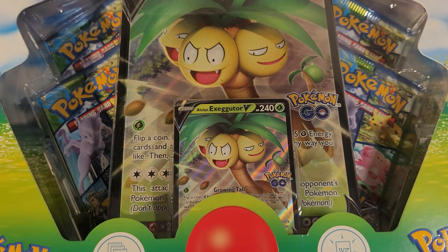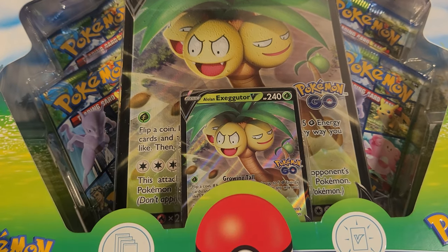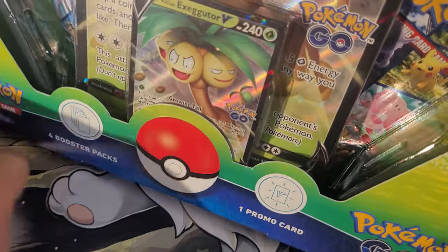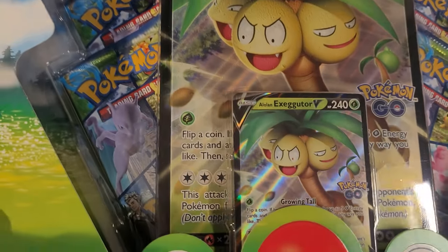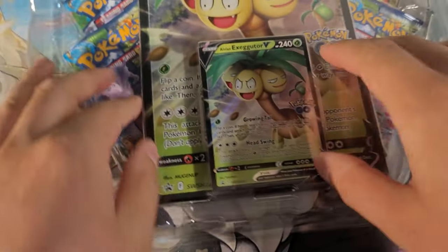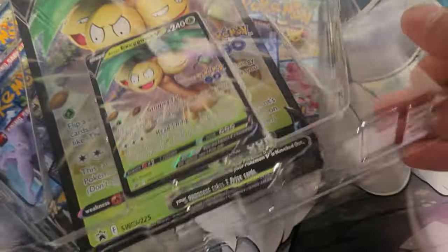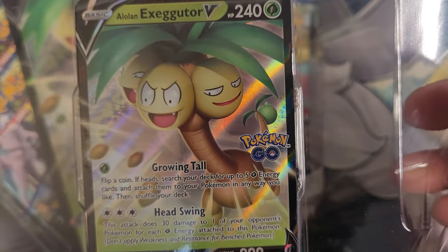What's up people, how's it going? Today we just got the Alolan Exeggutor V box. It's just a box but it's a very big card, and I have my niece here to help me open this. She's got her mouth sealed but we're opening this right here, which is very cool. You can see how big that card is — it doesn't even fit in the camera. Here's Alolan Exeggutor V.